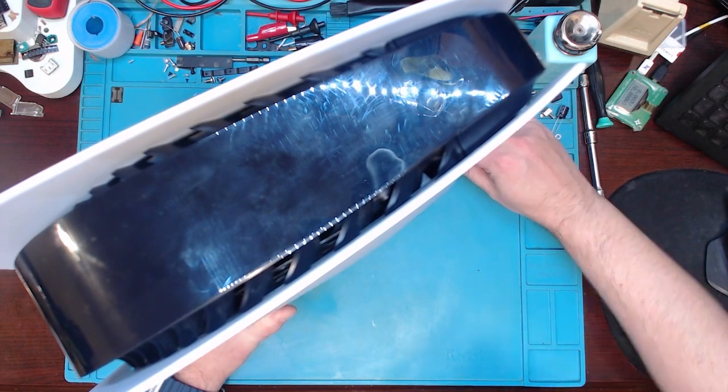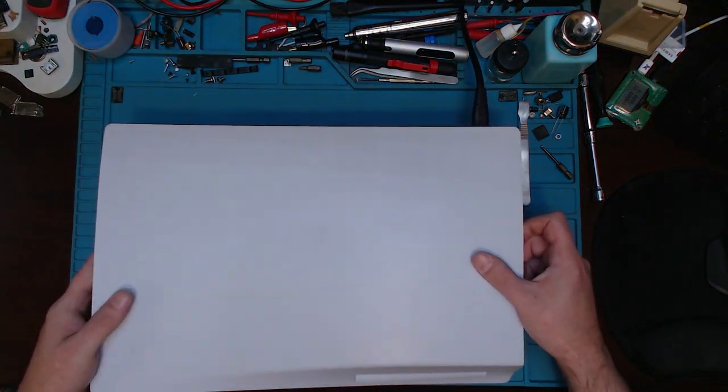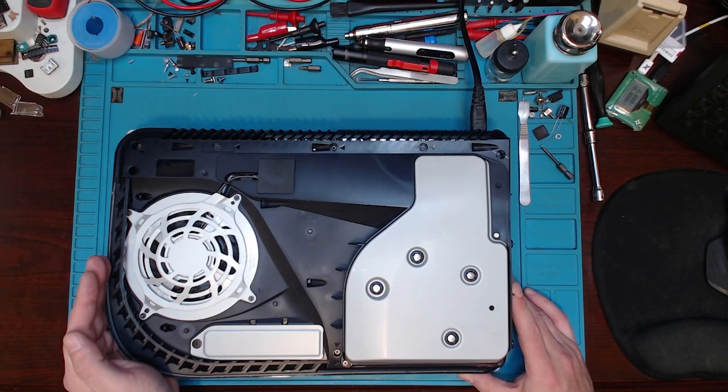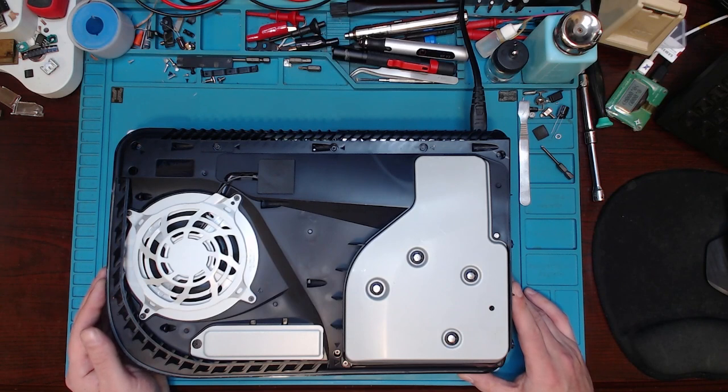So another dead PS5. I'm gonna hit the power button — get a blue light for a second, then it shuts off. Try again — brief second. Let's check and see if the fan spins. Alright, now I'm gonna have power — yep. Yeah, so it's a one-second blue light.